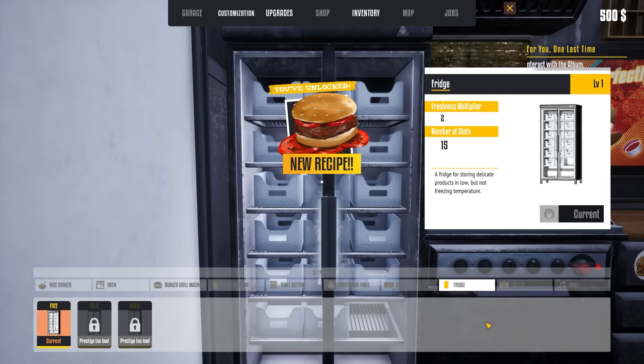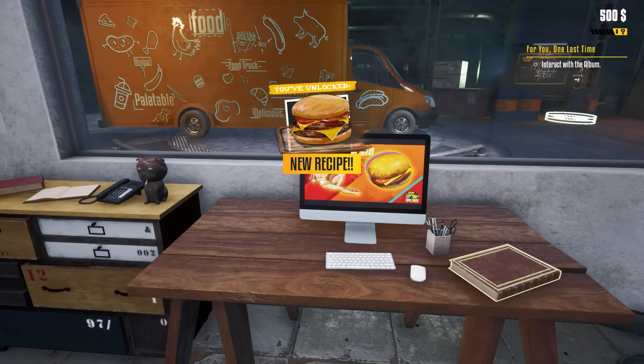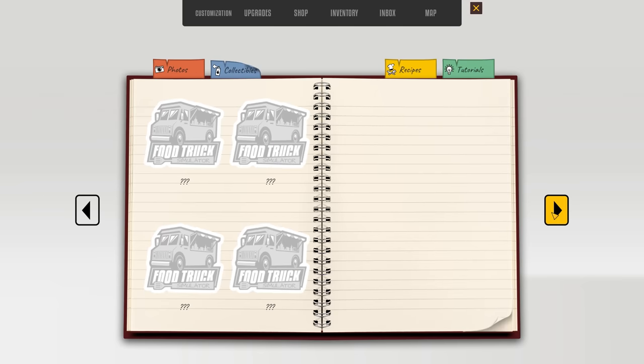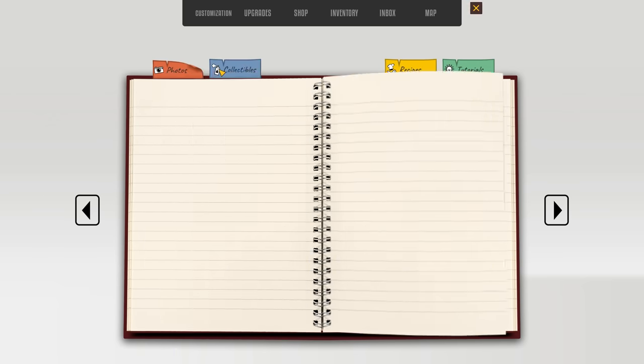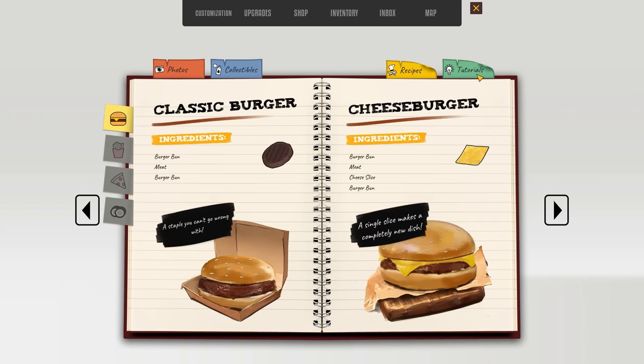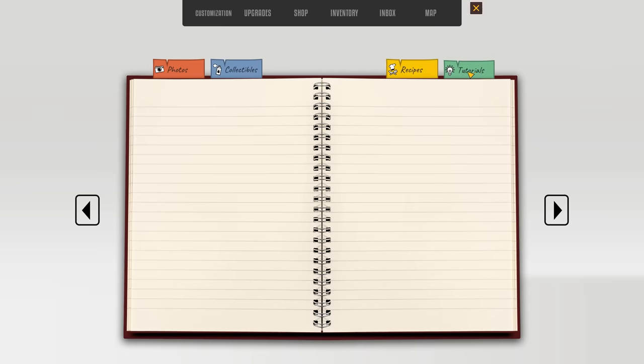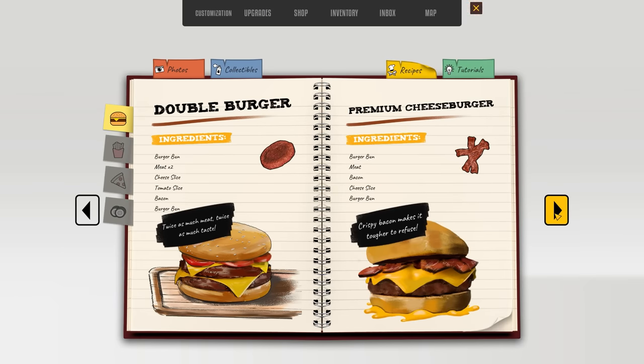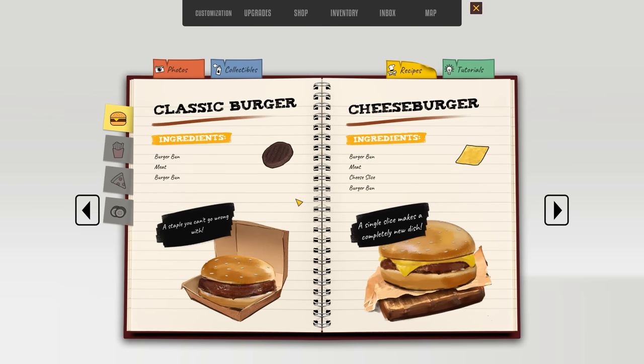What do I need to do to get this show on the road? Interact with the album. Dad always made these trips so fun. Dad behind the wheel, dad at the supply point. We can flip through this stuff — photos, collectibles, recipes, and tutorials. Recipes: we have classic burger, cheeseburger, bacon burger, tomato burger, premium cheeseburger, double burger. It looks like there's also fries, pizza, and sushi. We're going to have to make all of this stuff.